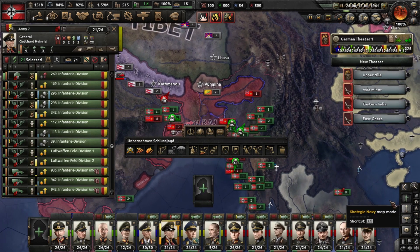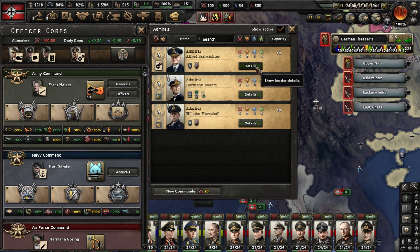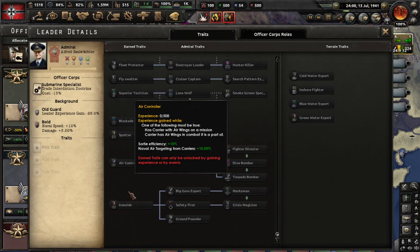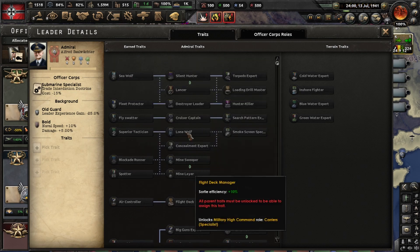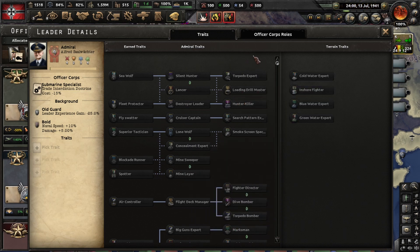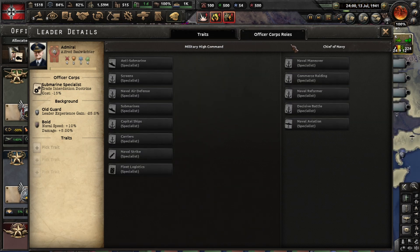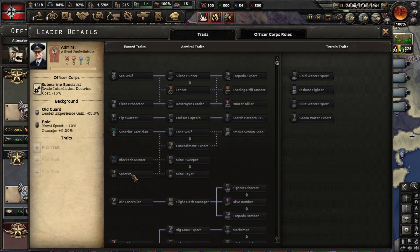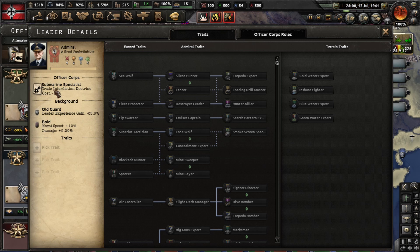That's about as far as it goes for officers and generals. Now let's move on to admirals. Generally the same principle applies — this category you have to earn through combat, and this category you have to buy. There is no field marshal equivalent here — all of this can be bought, but you will also need certain earned traits to unlock some of these things.